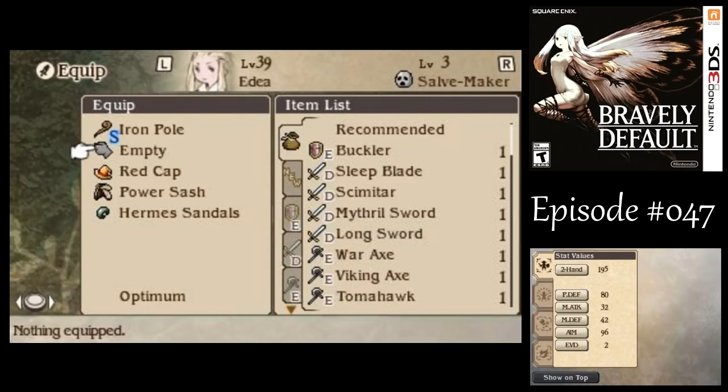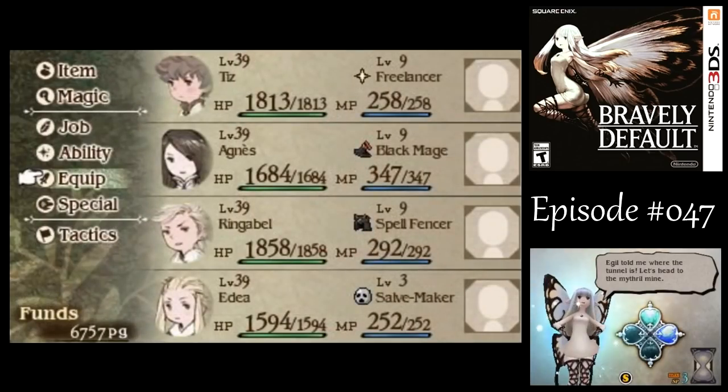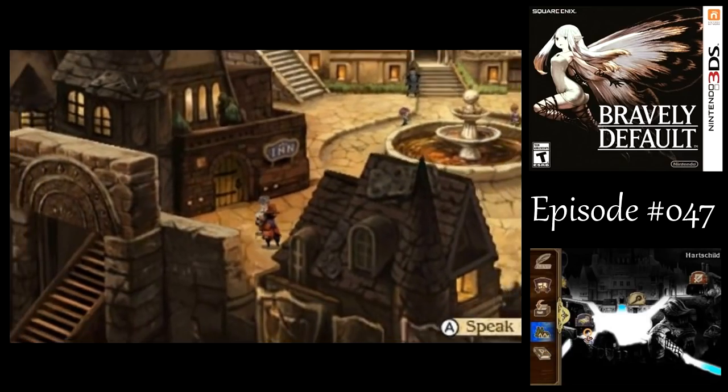You'll see why when I get there. With Edea, I have the Red Cap equipped on her for now because Sav Maker is a little slow. But once I'm done with Sav Maker and make her into a monk again, I will replace it with a headband. But otherwise, that's all straightforward. Let's see how Norende is doing since last time.